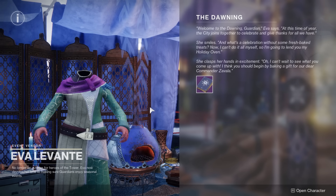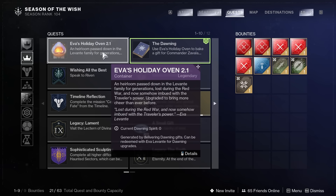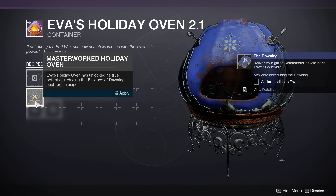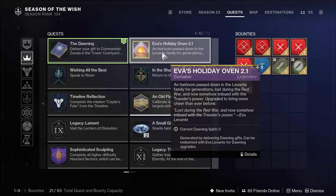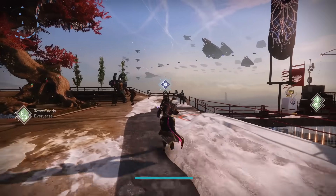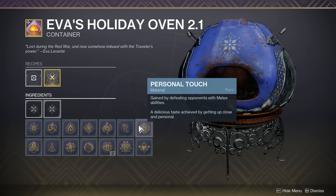To begin the event, go talk to Eva Levante at the Tower to get your quest and your oven. If you're a new player, you can use the oven to bake cookies, which you then hand deliver to NPCs in D2 and they give you rewards in return. Veteran players can masterwork the cookie oven immediately if they've done so before. If you've never masterworked the oven, you unlock that ability by baking one of every kind of cookie. It's worth the effort because masterworking your oven lets you bake cookies for cheaper. You can check recipes and ingredients by opening your oven and inspecting those sections.